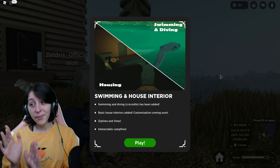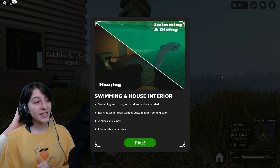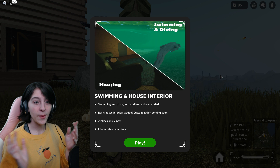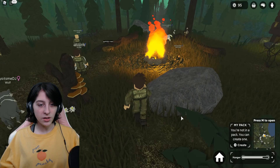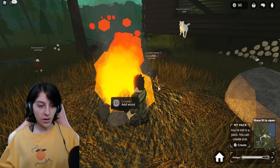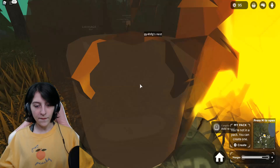We got zip lines and vines — I think that's really cool. I really want to see the zip lines in action. Hopefully we can find some, and maybe you can climb the vines too. And then interactable campfires — we can add wood. Oh wait, does this mean the fire can go out at some point and we have to replenish it? I have no clue.